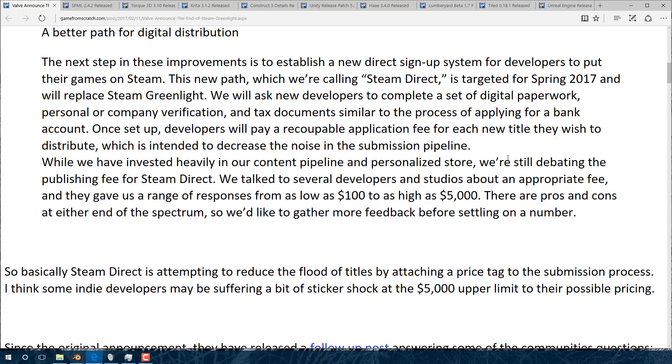How much money is the question. Every other app store has moved away from fees — Microsoft got rid of theirs, Apple used to charge $99 a year, Google Play may still have one. Valve is moving towards a fee while everyone else moved away, and what a fee — the low end is $100, which is enough to put a lot of people off. The upper end is $5,000, and if they charge $5,000 to submit your game to Steam, that's the death of the small indie. A lot of indie games grossing $5,000 would be considered a huge success.